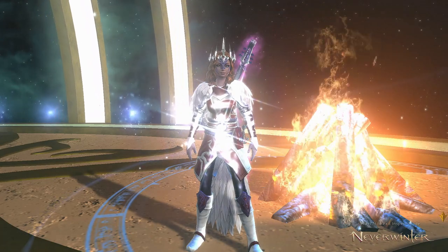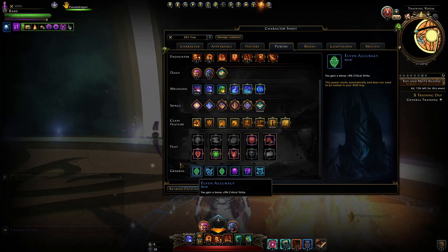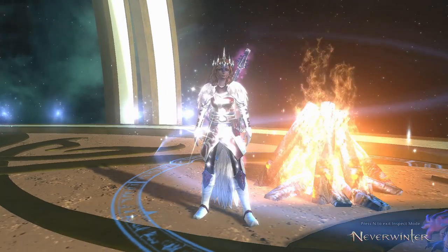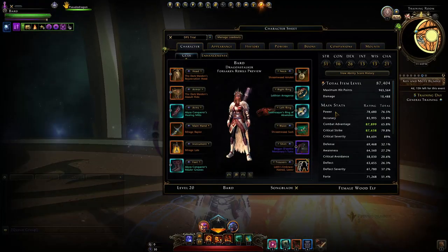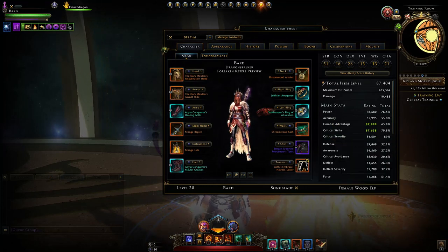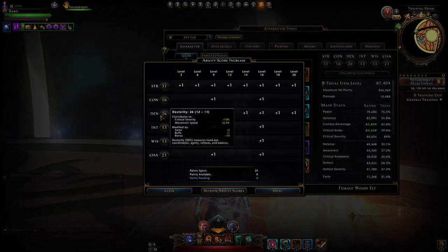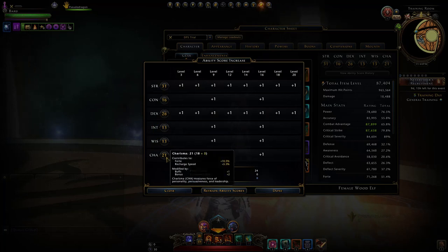Then we move to our Race and Ability Scores. On this build, running Wood Elf gives us additional Crit Strike. Any alternative race that gives a bonus to these five offensive stats will work — you can usually make it fit. For Ability Scores, we just have Strength and Dexterity. If you have more than enough Crit Severity, switch Dexterity over to Charisma.